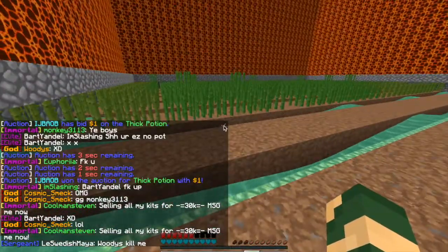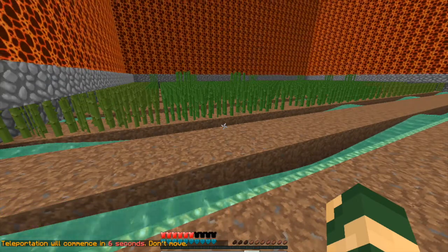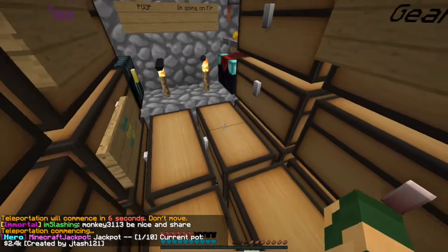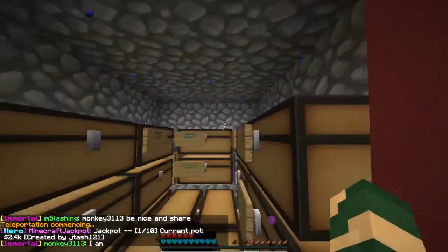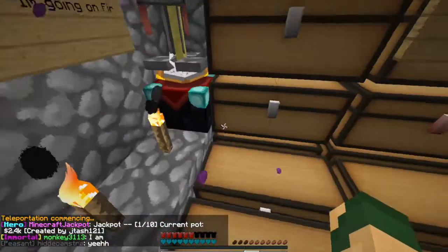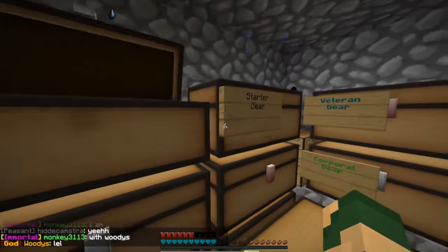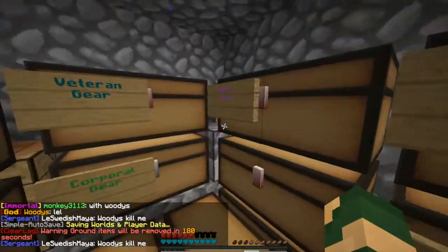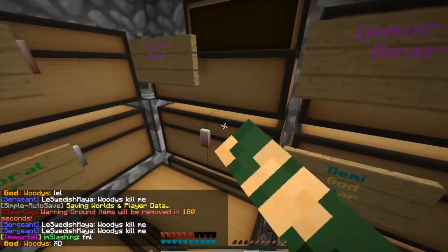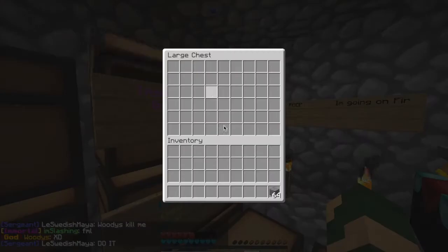I'll show you me and Dom's vault that we made. We only just started it, so we haven't put much stuff in it yet. It's water, cobblestone, another water. It's got all our gear in it. This is pretty much a PvP vault — I've got veteran gear. Dom hasn't put anything in this yet, but he's demigod if you don't know that.